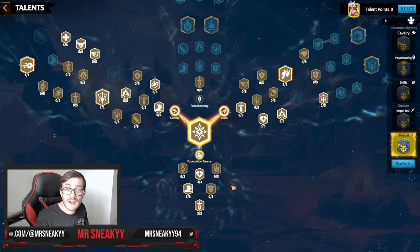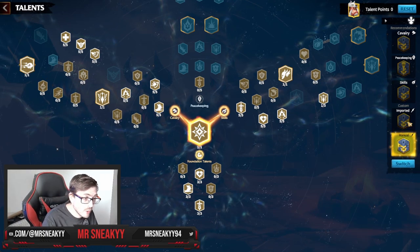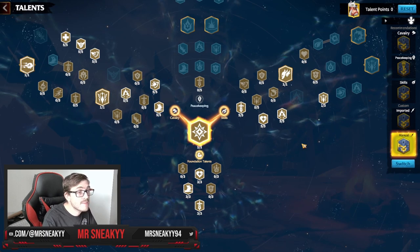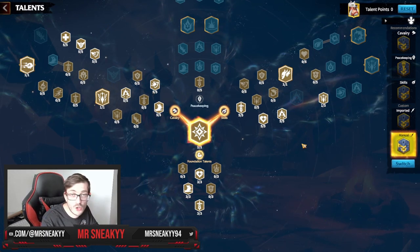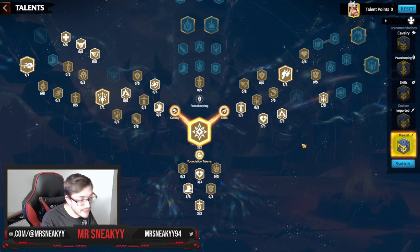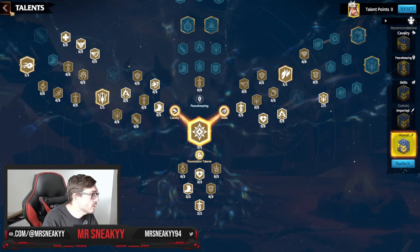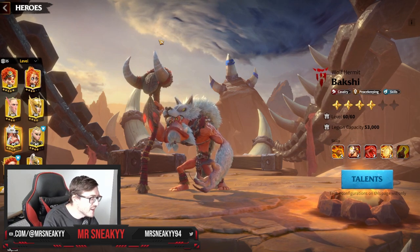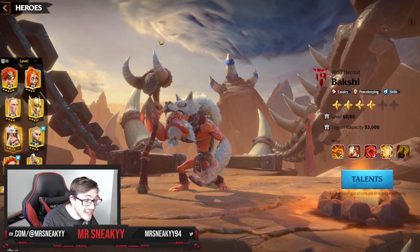I would recommend using this build. You can make both of these builds on Roots of War via the Battle Sync and test them out — all your heroes will be level 60 so you can test these talent pages. I hope you've enjoyed today's video on Bakshi. We've gone over his talent pages, his hero pairings, his artifacts, and those amazing skills.